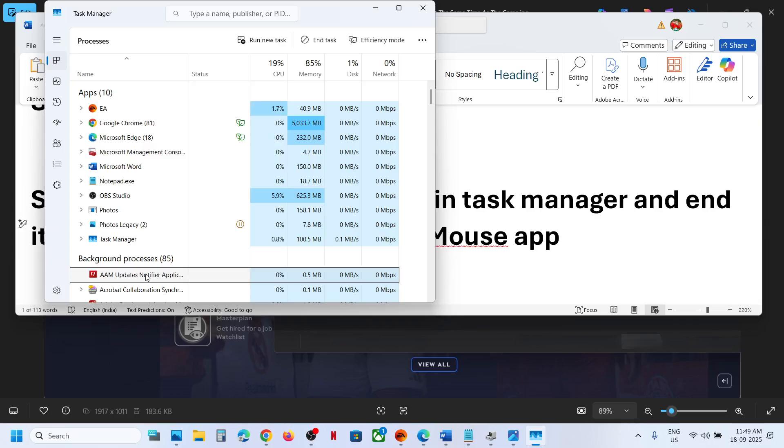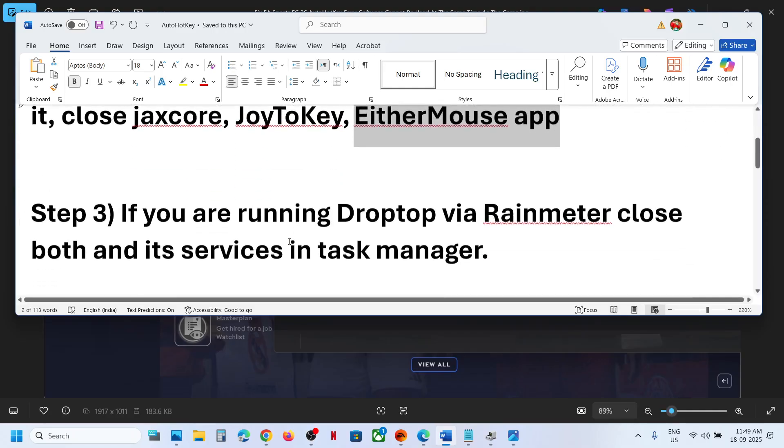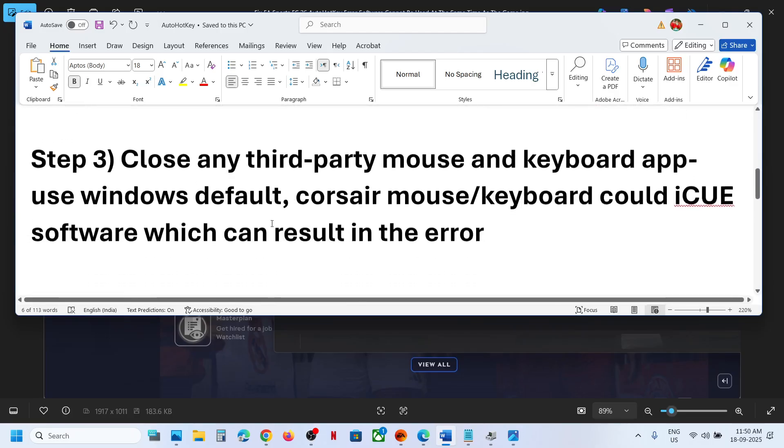Once those are closed, you can launch the game. If you have the Ether Mouse application running, close it. Also close Droptop or Rainmeter and their services in Task Manager. If you have any third-party mouse or keyboard software — for example, if you're using a Corsair mouse, you may have the iCUE software — make sure to close it and end it from Task Manager.